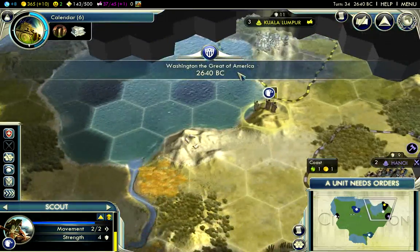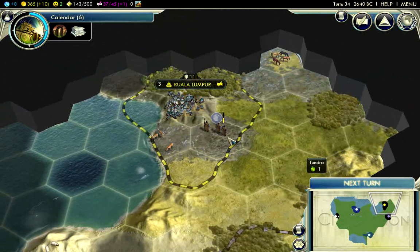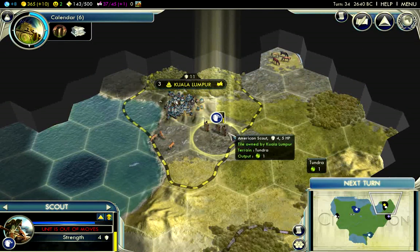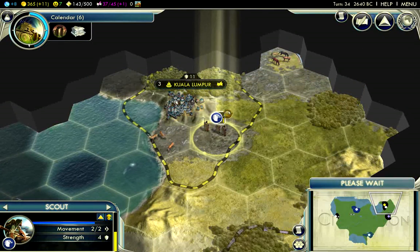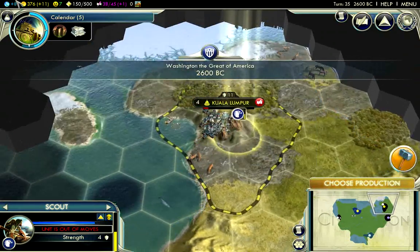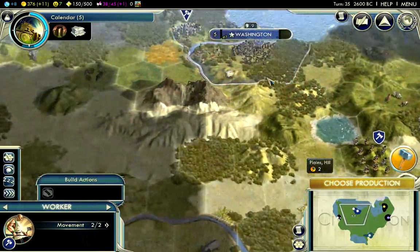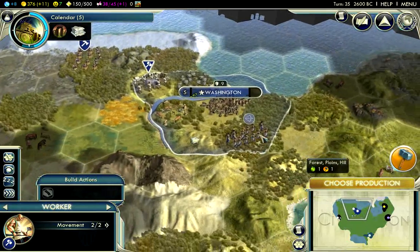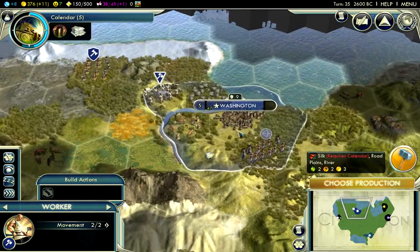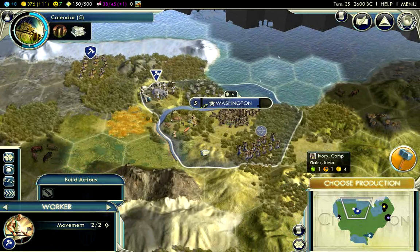Going to fortify my warrior here and try to catch the barbarian by surprise. I'll explore here — I'll be trespassing in Kuala Lumpur's territory, which is not a big deal. It's only six influence per turn at the start; I can get that influence back fairly soon. Now I know what's down here, so I'm going to move my archer down. I now have access to this Ivory, getting some bonus happiness and this tile is generating a lot of gold.